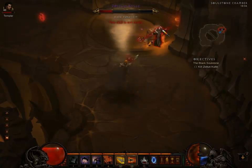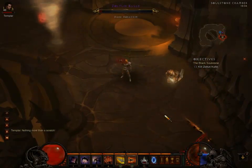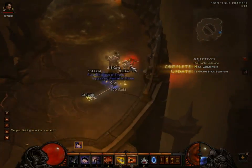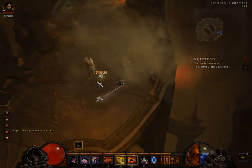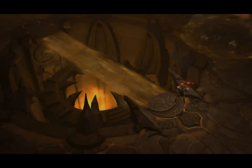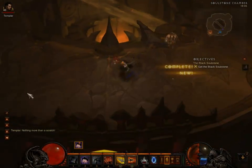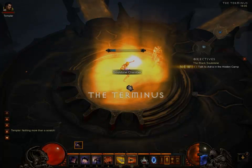You will get a ton of experience from this. This is Nightmare by the way, so it's not like you have to be really high level. What you do is you kill this guy and his two mascots, which should be really easy. Then you get the soul stone, skip all of the video sequences, and go back to the terminus. And there we go, teleporting home.